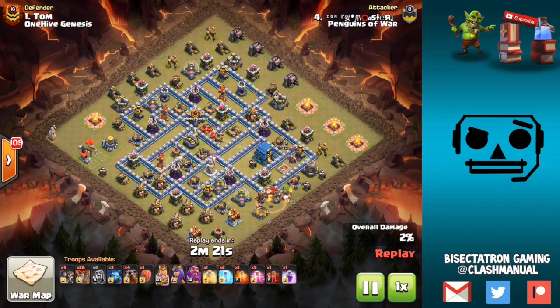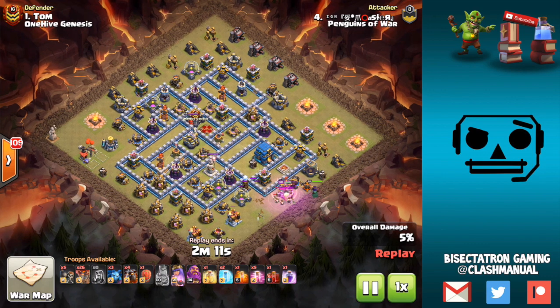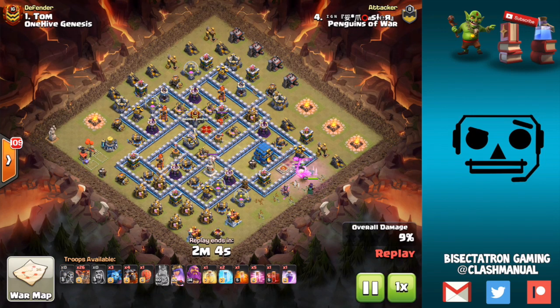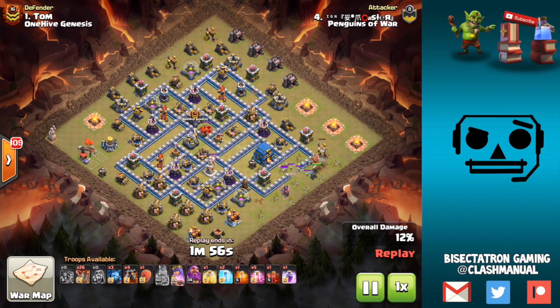What is going on guys? Bisectatron here, back at it with the next video, and today taking a look at some Laloon attacks — Town Hall 10, 11, and 12. It just seems to be what's working right now, and we've had a shift away from Lalo in the past, but recently I've seen a lot of nice triples with it, and there's some interesting new types of variations. I'm going to be going through all of it today, telling you guys what works best at your specific Town Hall level.